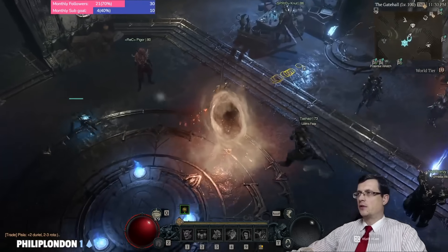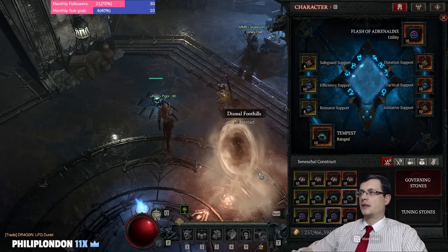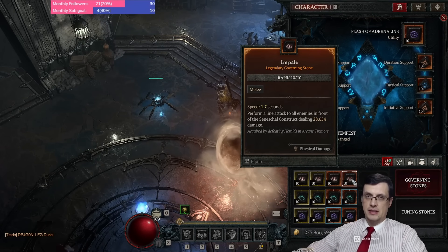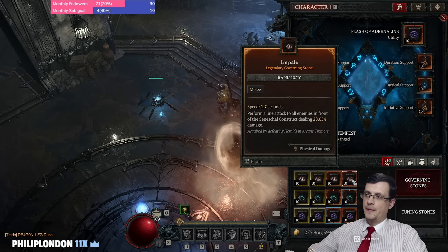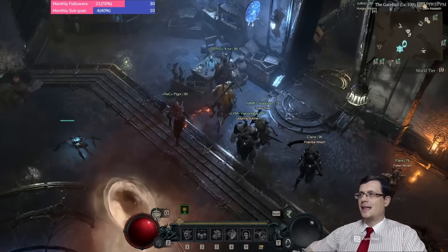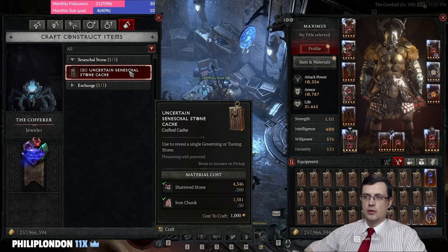These are the stone caches — the caches that you can craft with any jeweler this season — and you use them to drop stones to upgrade your Seneschal. After the season launch, they did some adjustments: now whenever you have a skill ranked at max level (level 10) and a stone for that same skill drops, on pickup it converts into 200 shattered stone, because that's exactly the price to craft one of these caches — 200 shattered stone plus a little bit of iron chunk.